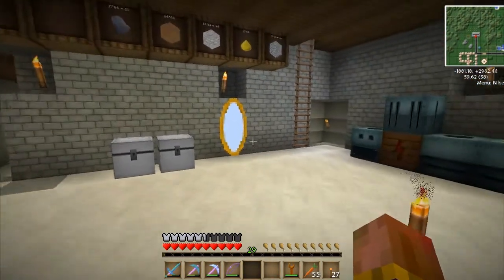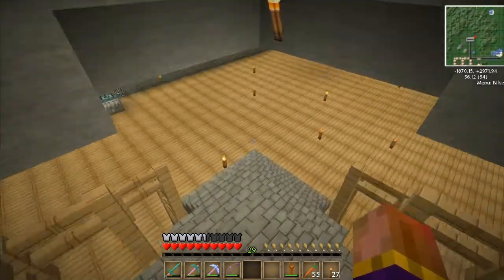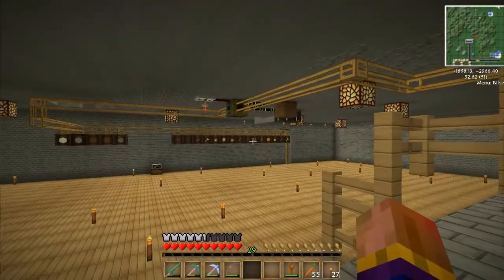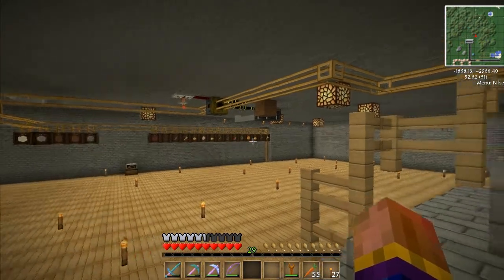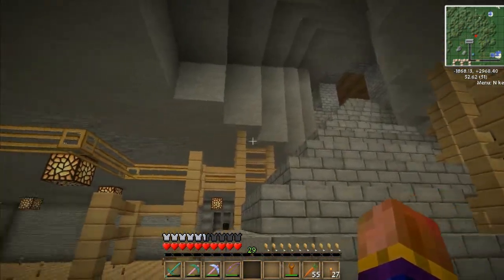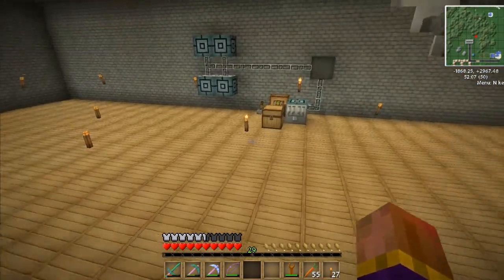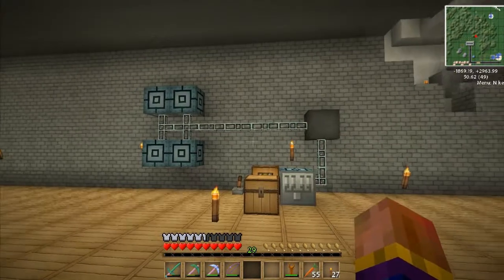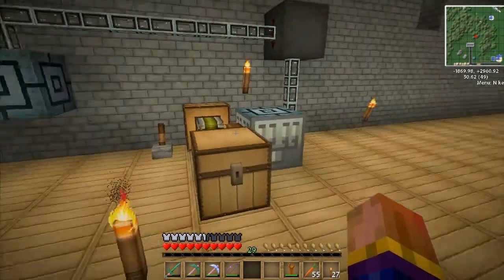I've set the portal up so I get right back to my spider spawner. I put the gun away for safekeeping so I don't mess it up. I've been doing a little bit of work — I told you I was going to start working on sorting, which I've got down here. Also spent some time working on bees and trees. What I want to work on now is getting a quarry, which is very expensive.